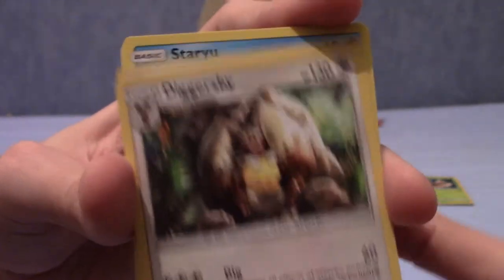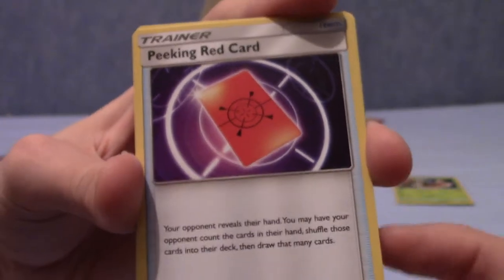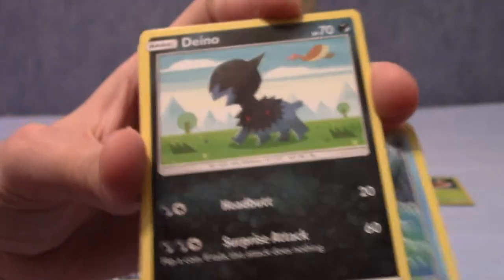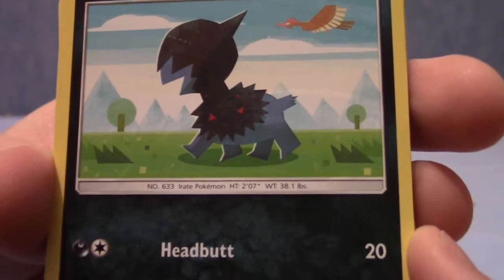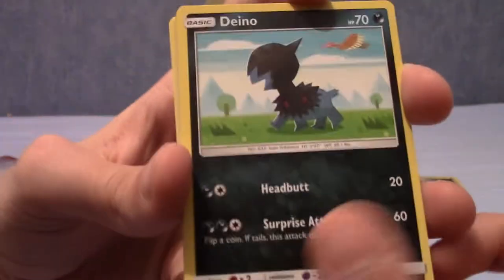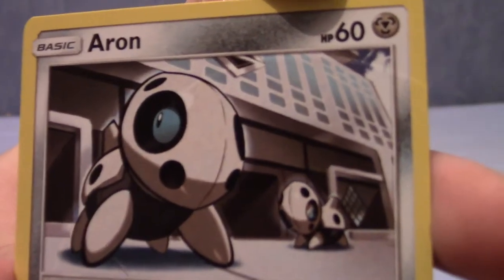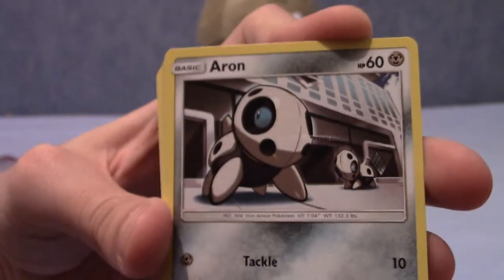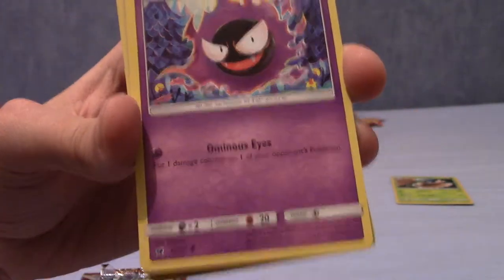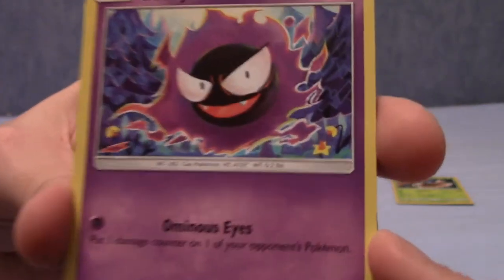We have Diggersby - okay cool, we finished that line up as well. I think this is like the fifth Peking Red card I've pulled over six packs now - I'm sure it's a useful card, I just haven't had a chance to read it yet. There's Staryu again. Oh, we have a Deino - that's cool, I really hope Zweilous gets a holo in this set. I never check card lists before opening because I like to be fully surprised. We have an Aerodactyl near a building of some kind - is this the recycling plant where you fight the father and son with the Alolan Grimer and Muk in Pokemon Sun and Moon? We've got Gastly, so that completes the Gengar line as well - that's a really cool looking Gastly.